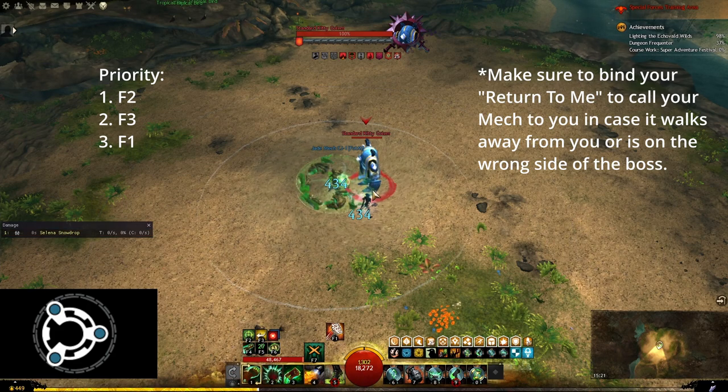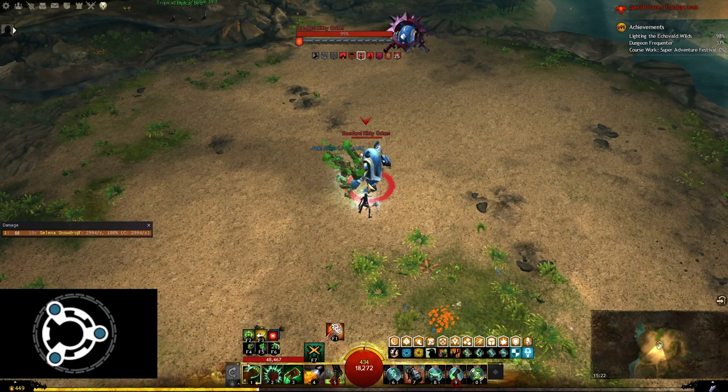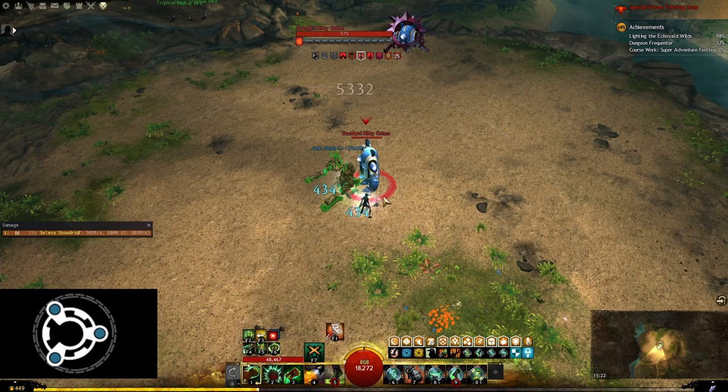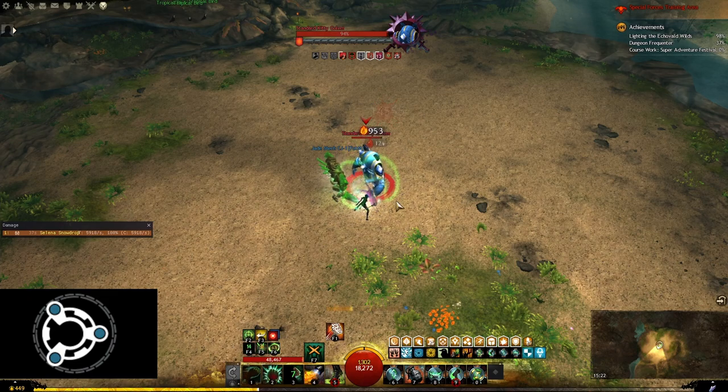Keep in mind that your mech skills can interrupt each other, and your mech also locks itself into an animation after you use mace 3, so make absolutely sure that you do not cancel the F3 channel with another F skill or your mace 3. To demonstrate the animation locking with mace 3: press mace 3, then spam F1 and you will see how long it takes to start activating.